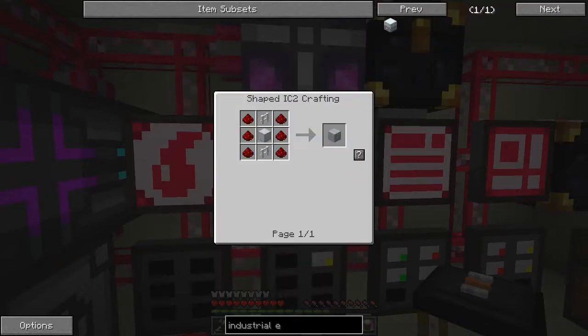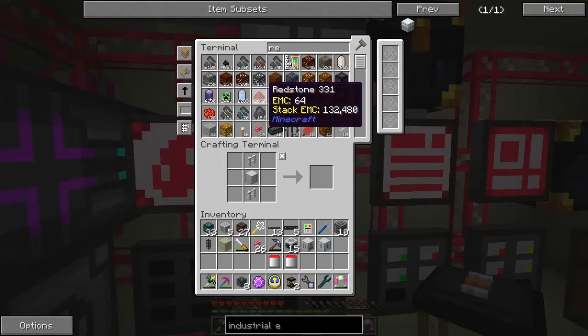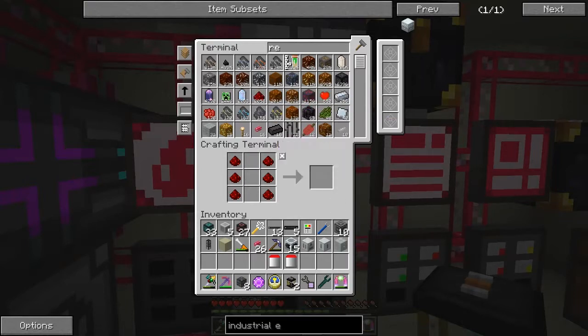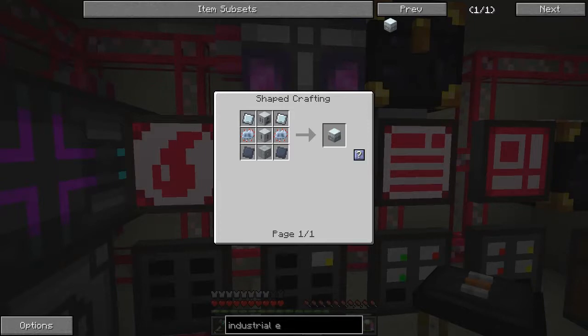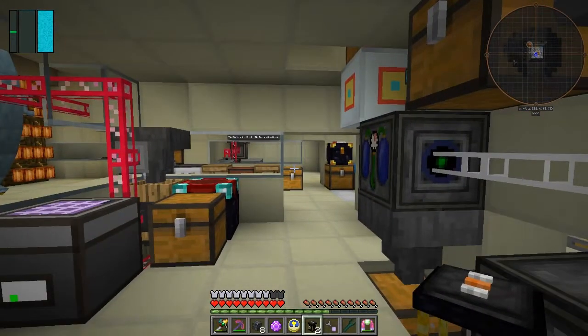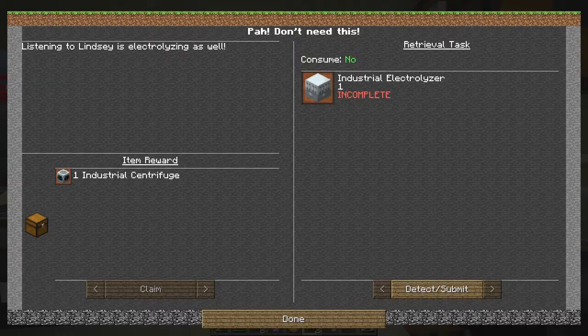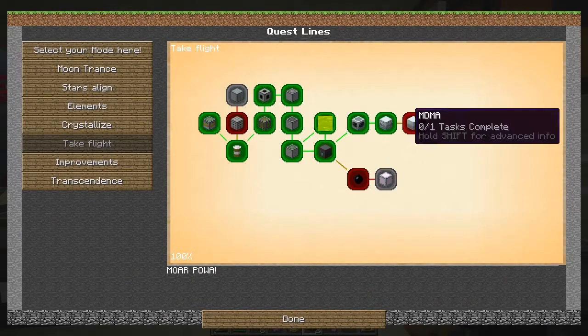Let's see if we can actually make the magnetizer now - one industrial electrolyzer, done. Let's look at the quest - we get an industrial centrifuge. Detect and claim. Done. That opens up the next quest: a chemical reactor, another chemistry one. That gives us a reputation reward and a sextuple compressed cobblestone - not that I really need that, I've probably got tons of compressed cobblestone.